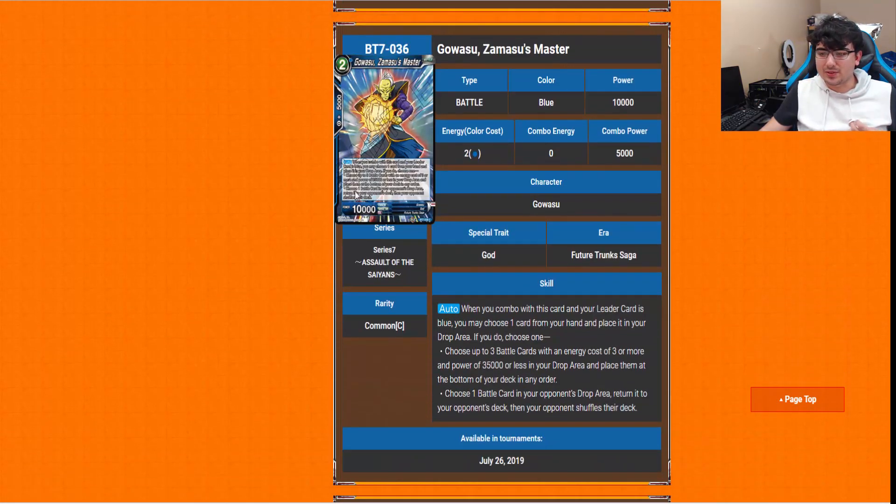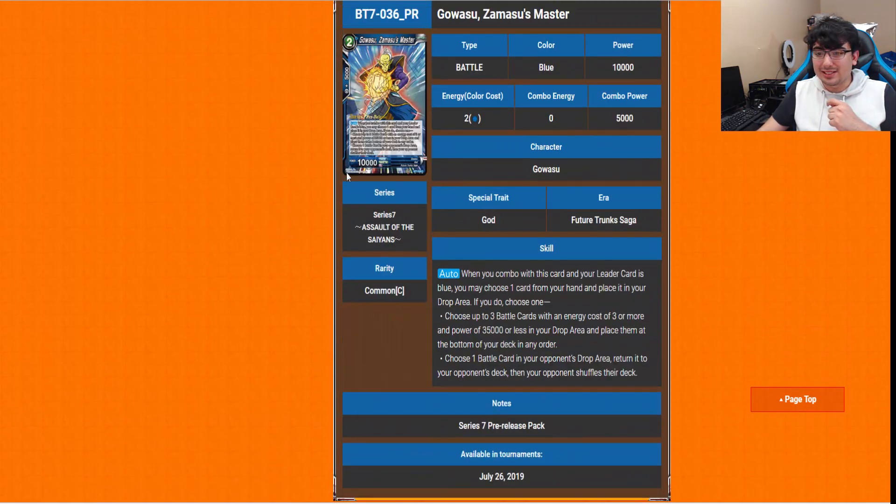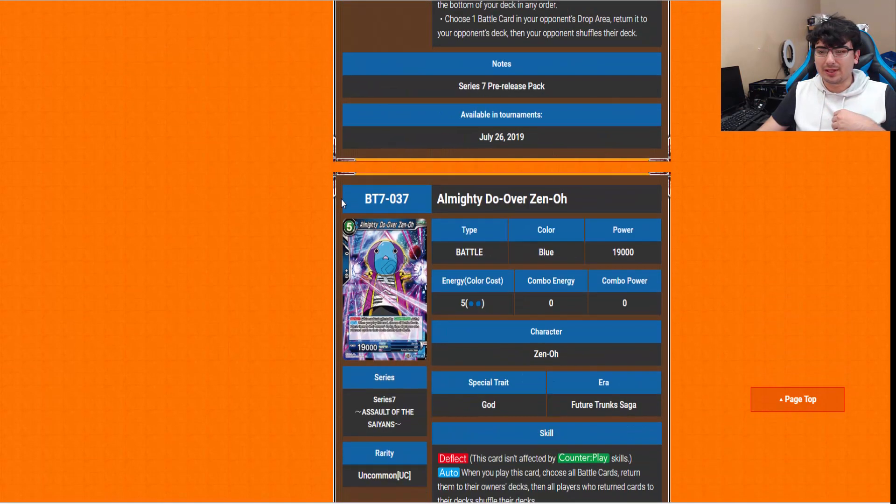Gowasu, Zamasu's Master: the auto is when you combo with this card and your leader is blue, choose one card from your hand and place it in your drop area. If you do, choose one of two options: either choose up to 3 battle cards with energy cost 3 or more and 35k power or less from your drop area and return them to the bottom of your deck, or choose one card in your opponent's drop area and return it to their deck — then shuffle their deck. So it fights off Janemba mill, and every color seems to be getting this kind of effect. Not to mention he's a God, so he's a little bit searchable too.